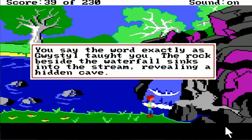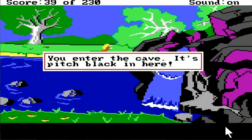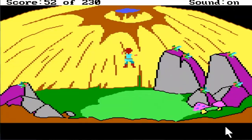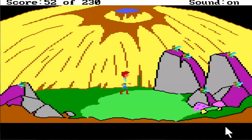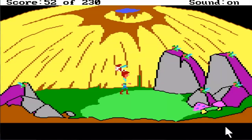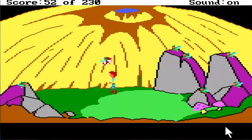You say the word exactly as Gristle taught you - the rock beside the waterfall sinks and the water parts. He kind of literally floated over that. You enter the cave - you can hardly tell it's a cave. You're falling - that's the fair folk! They're fairies. We have lots of points. It's the king of the fair folk. The waterfall is supposed to keep people out. My name is Taron, I'm a pig keeper, and you need my help.